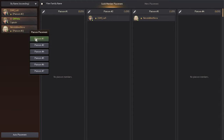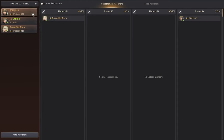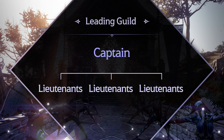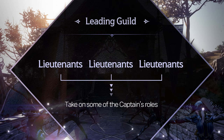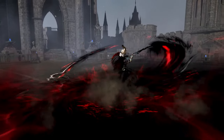Once the War of the Roses has begun, it will be possible to edit a unit during the battle, but you will not be able to change adventurers that are already assigned to a unit to unassigned. The leader guild can assign three lieutenants.